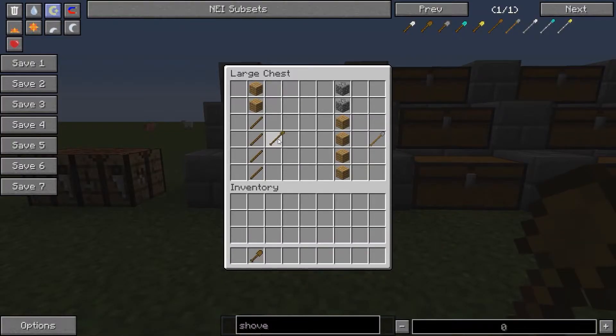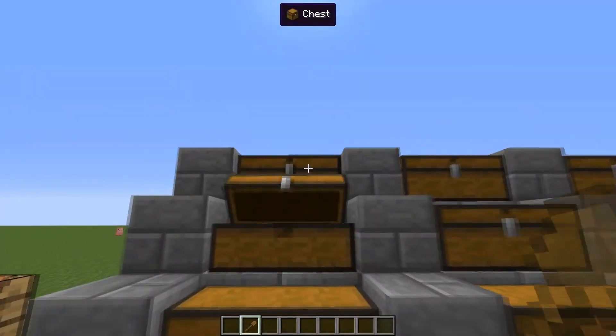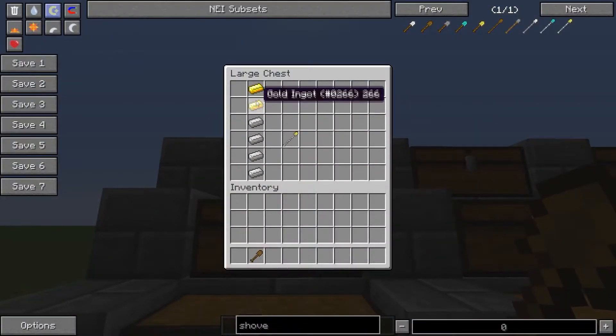To craft the shovels and all that, they're all similar: 4 sticks, 2 white wood, and then all the same shape, just different items — so cobblestone, iron, diamond, and 4 iron and 2 gold.